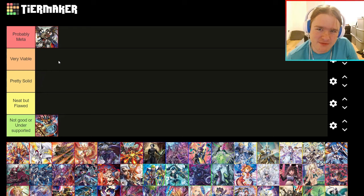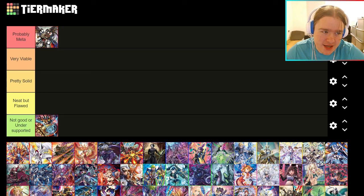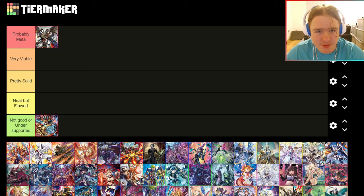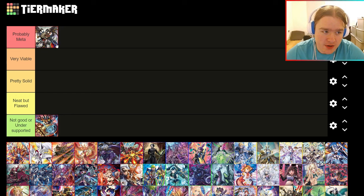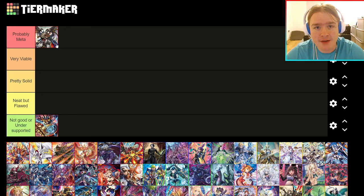On the other end of the spectrum, we've got Varga Dragress, which is probably meta. There have been a lot of tops with Varga Dragress. JP has more of a tendency to hype high-roll decks because they have smaller tournaments — similar to how Gold Paladin with one Percival for Gurgut was topping like crazy because you didn't have to go through many rounds. Varga Dragress is sort of the same way — very pressuring and lethal.